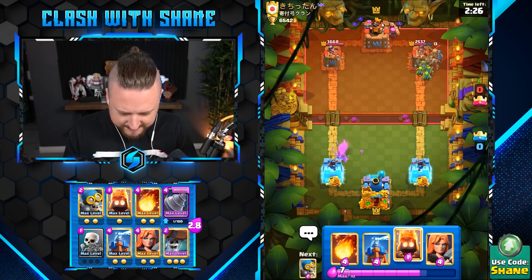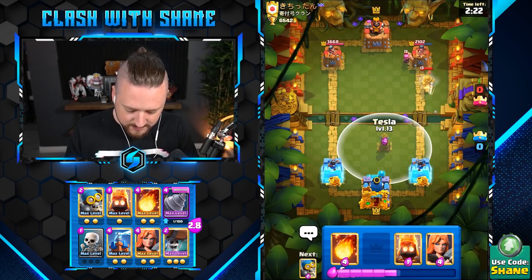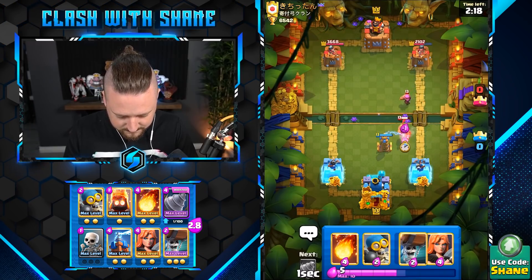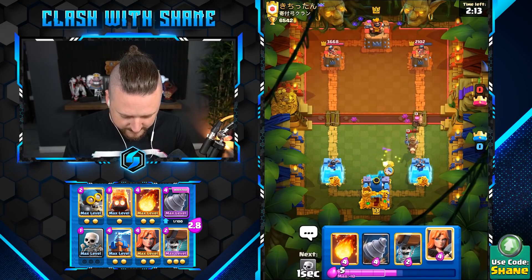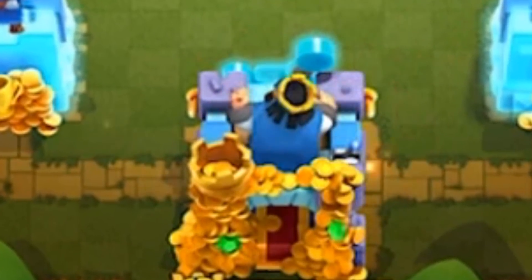A Fire Cracker. Yikes, dude — he's gonna have something in there, and it's not going to be something good, that's for sure. Bomber here please — should be a King Tower activation. Yes it is, boys and girls!